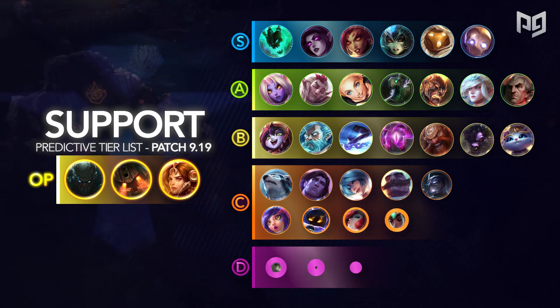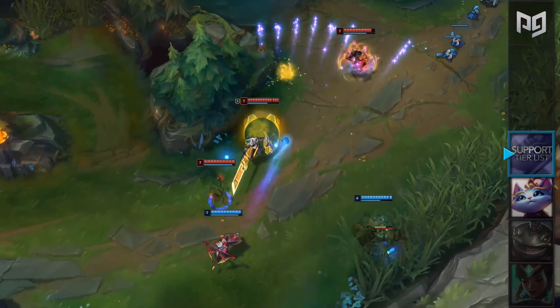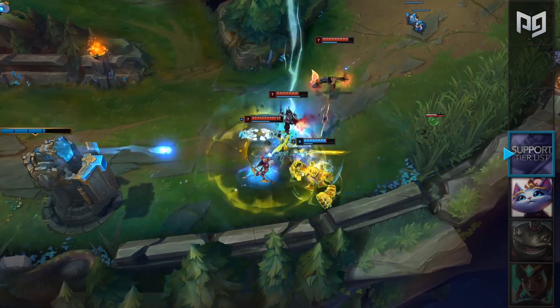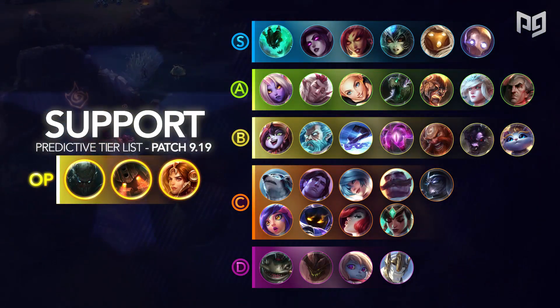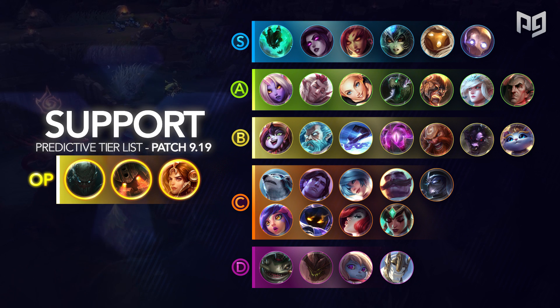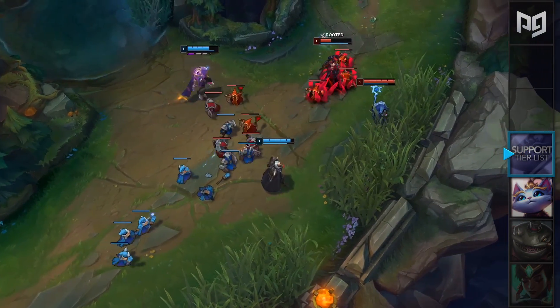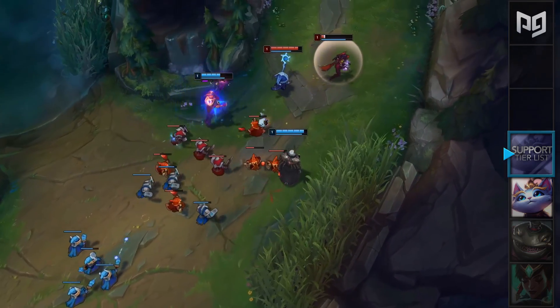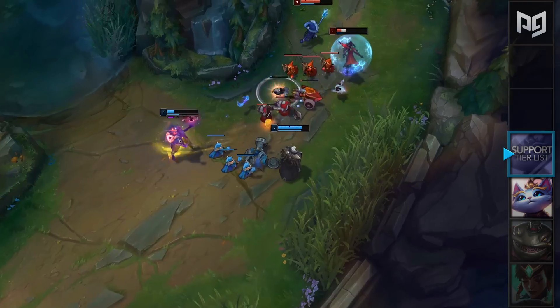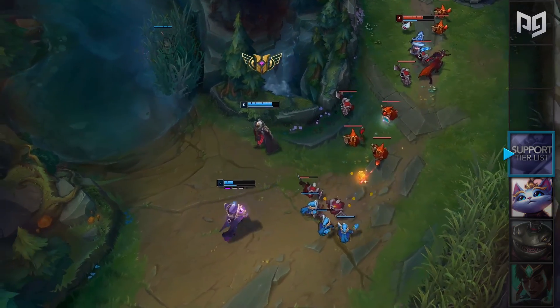The support tier list sees a couple of changes in patch 9.19. In our S-plus tier, we have the same three members who are Pyke, Nautilus, and Leona. The current support meta really favors aggressive supports like these three, who can set up plays and also get 2v2 kills during the laning phase. In our S-tier, we have Thresh, Morgana, Zyra, Nami, Bard, and Blitzcrank. These six champions are extremely good for solo queue and can also bring you similar results as our S-plus tier picks. For A-tier, we have one notable pick which is going to be Swain. Although Swain's stats are really not the best at the moment, our analysts are predicting that we'll see a ton of Swain support during the World Championships meta. He is actually insanely strong right now, but we just haven't had enough time to optimize his playstyle since this new discovery.